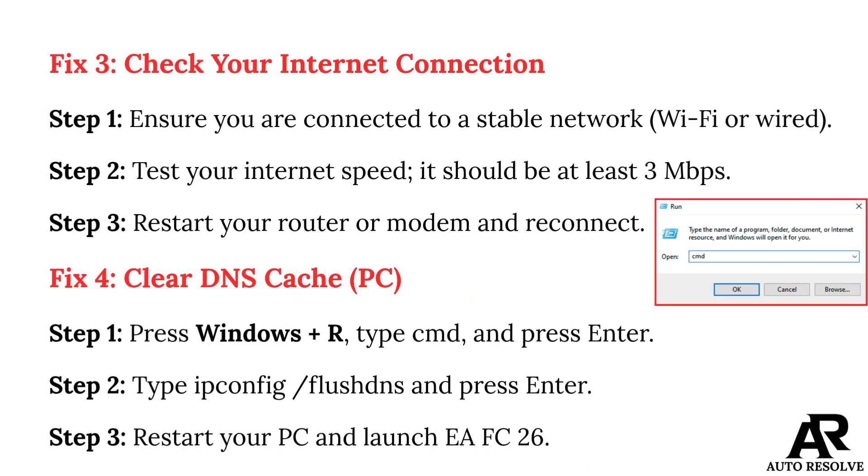Fix 3: Check your internet connection. Step 1: Ensure you are connected to a stable network, Wi-Fi or wired. Step 2: Test your internet speed — it should be at least 3 Mbps. Step 3: Restart your router or modem and reconnect.